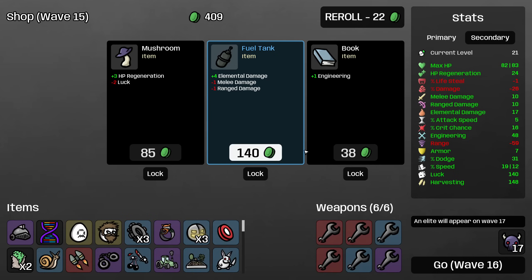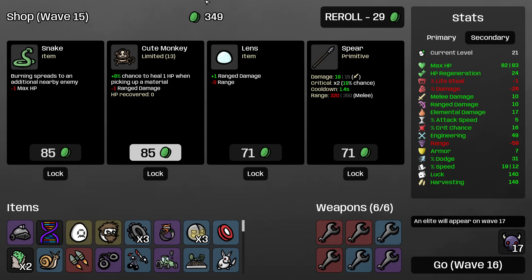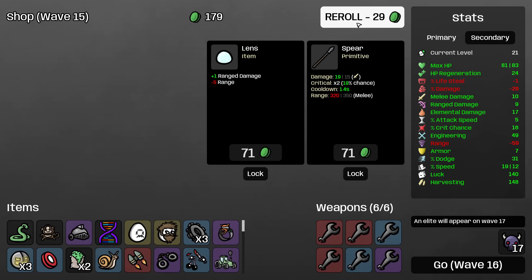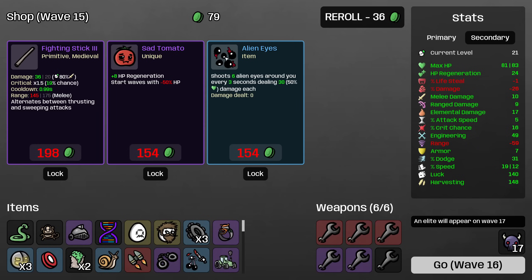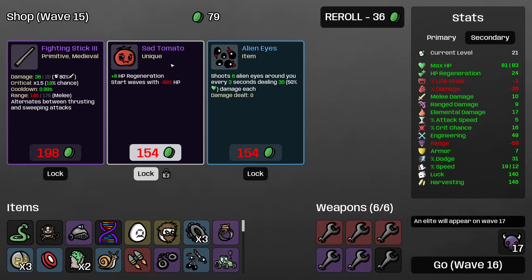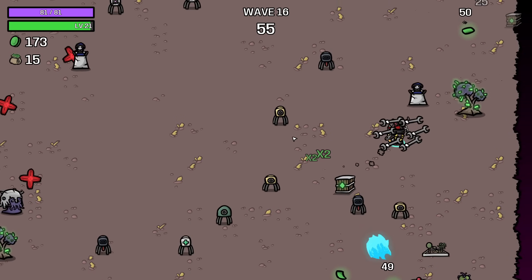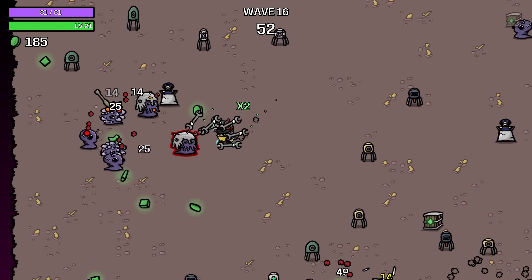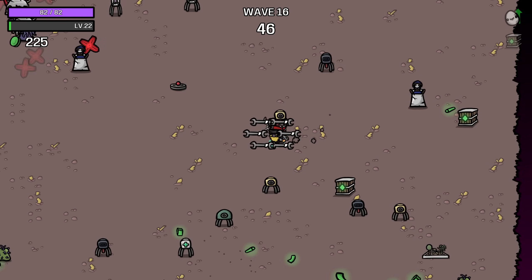Warrior Helmet is good for armor, which is actually fairly low for me right now, so I'll pick that up and roll again. Cute Monkey is really nice — we can get some additional healing, which is something we're missing a little bit of. Cute Monkey will help a lot with that. We can continue to upgrade our wrenches, lock a Sad Tomato because that's going to help with our regeneration. Do I want the Alien Eyes? It wouldn't be bad for this build, but I think we want to find specific items so much that I'm going to roll past anything that isn't really good for us.